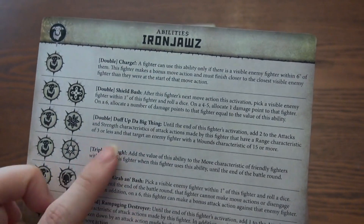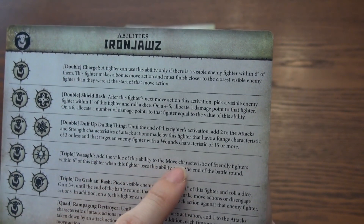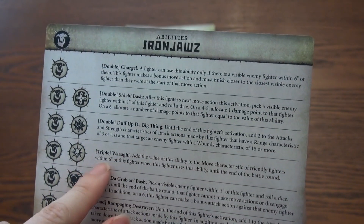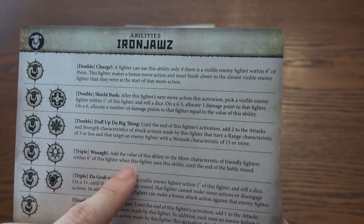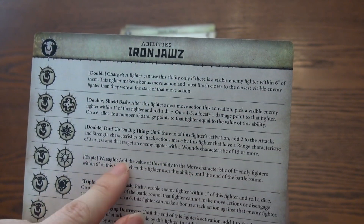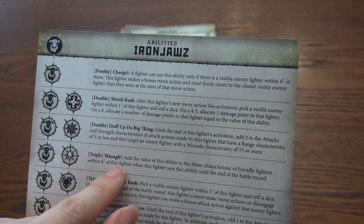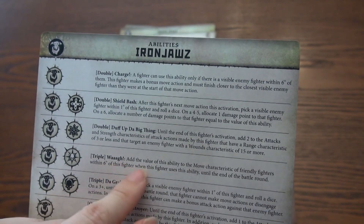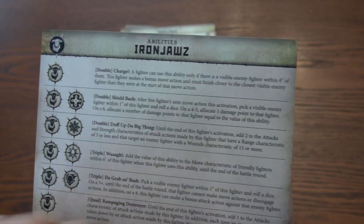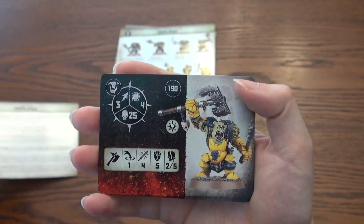Wag! Of course it is! Add the value of this ability to the move characteristic of friendly fighters within six inches of this fighter when this fighter uses this ability, until the end of the battle round. Triple. Wow! Cool. That would be an advantage at the right time.